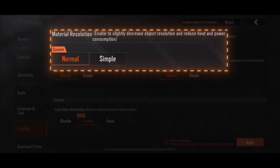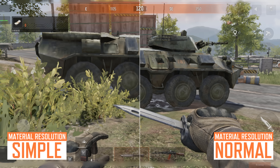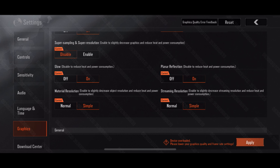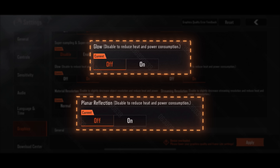We've also added two new settings for both lobby and in-raid: material resolution and foliage resolution. If your device tends to heat up or drain battery quickly, lowering these can help reduce power usage and keep things running smoother. On top of that, turning off features like super-sampling, super-resolution, glow, and planar reflection can further reduce power consumption, helping you play longer and enjoy a smoother experience.